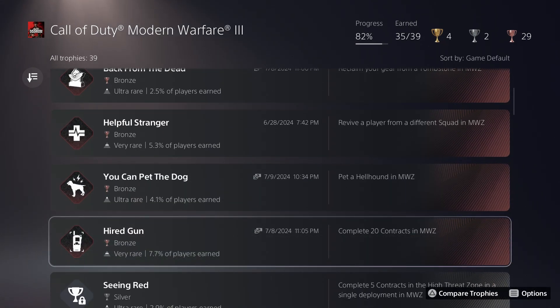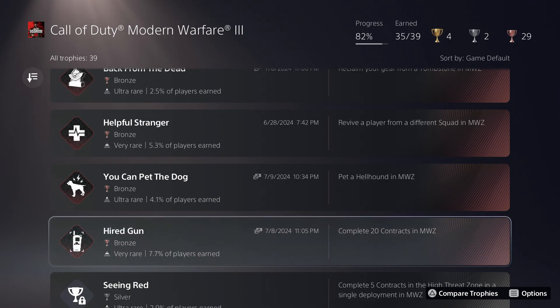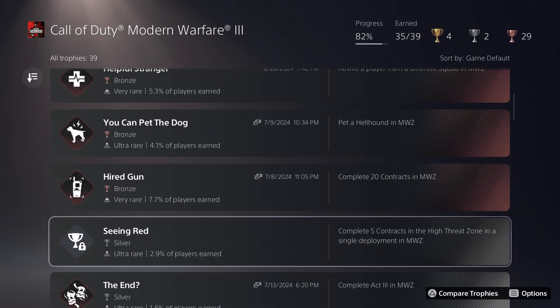Completing 20 contracts was going to come naturally — not difficult at all. The hardest thing I have left is completing five contracts in the high threat zone. I've only been in the high threat zone a couple of times and got destroyed every time very quickly. I'm definitely going to need to find a couple of other good players to help, because the zombies have a ridiculous amount of health in that zone — they're super fast, they can kill you almost instantly, and you pretty much need Stamina Up and to have one of your weapon slots be empty.